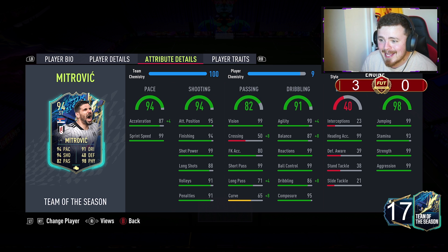Face stats look insane. 94 overall. And yeah, this card is pretty damn impressive. The finishing should be lethal: 99 shot power, 94 finishing, 95 attacking positioning — yes, please. Great short passing for the link-up play. Reactions, ball control, and composure — really, really solid. 99 strength, 99 aggression, 99 jumping, and heading.